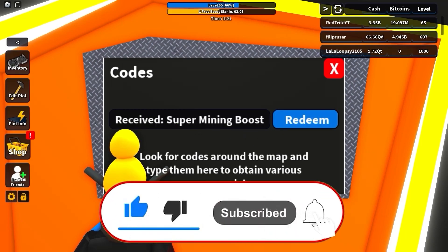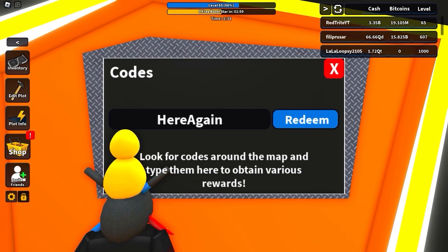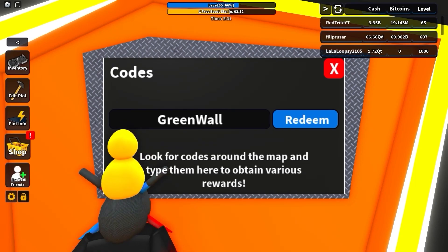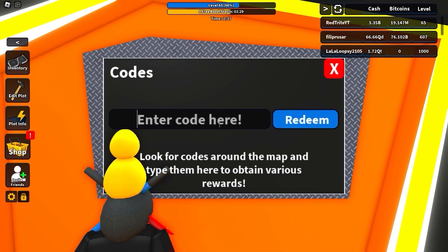Make sure that you press that sub button. The next code gives another super boost — and yes, these are all the secret codes that you can find around the map, and it's extremely hard to find them. 'Rock boost' is another code that gives you a super boost. Also 'green wall' is another code that gives you five hedges right now. And 'op boost' is another code that gives you a super boost.